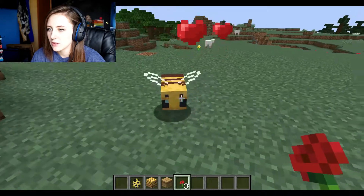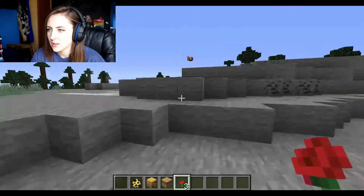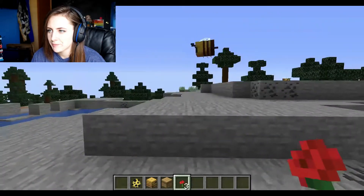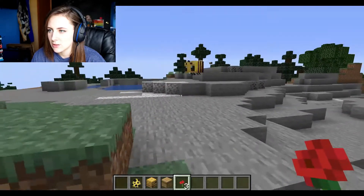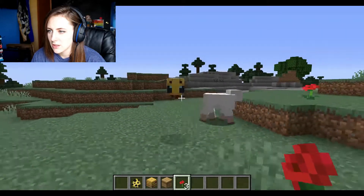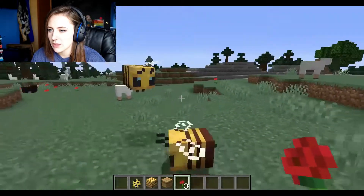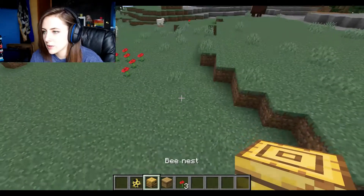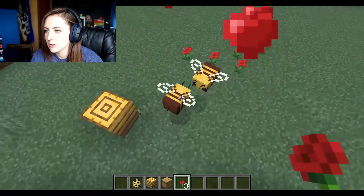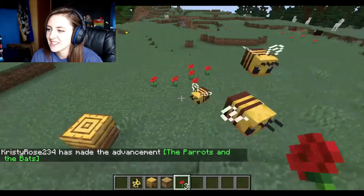I just want to see what a baby bee looks like. I think it's cute that you can breed them with flowers — it's absolutely adorable. Are they gonna...? It's a baby bee! The parrots and the bats — how cute! Beehive. And bee nest.